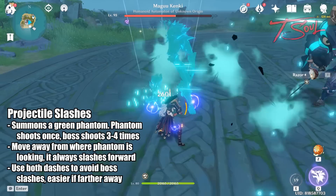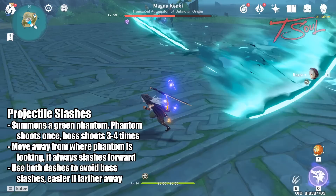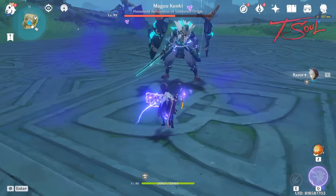He can also summon a green phantom which will shoot projectiles at you. The phantom will shoot once in the direction it's looking, then the boss will shoot 3–4 times. Quickly find out the direction the phantom is looking so you can avoid his slash, then use both your dodges to avoid the slashes from the boss.